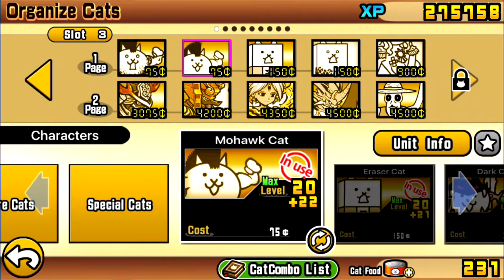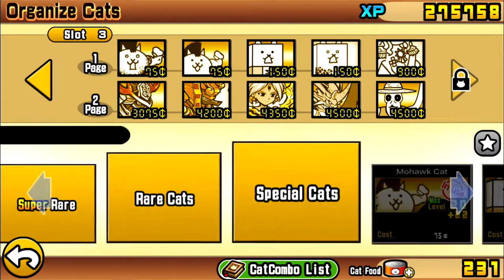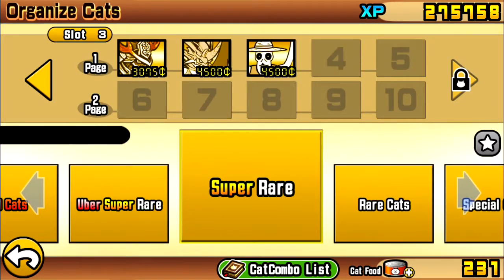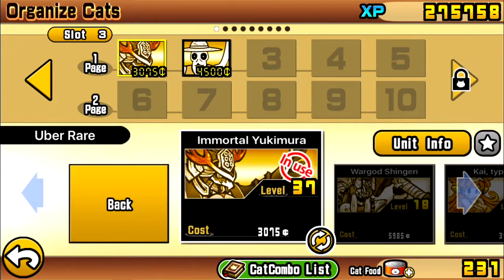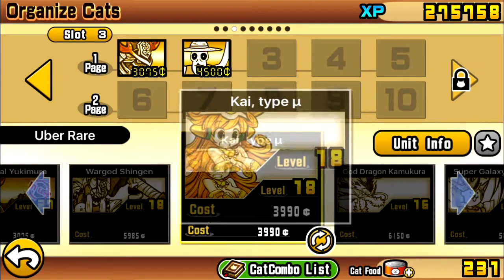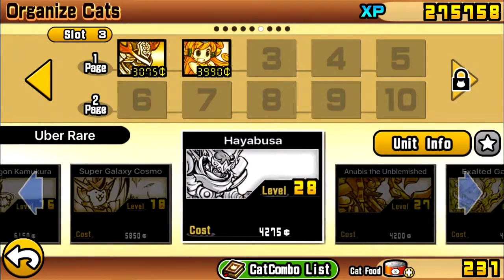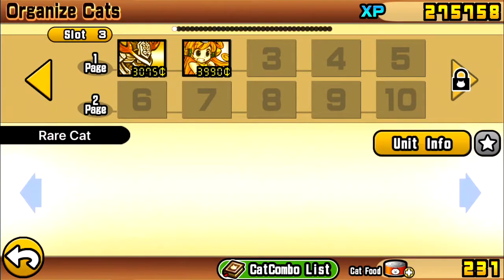Hello guys, today I'm going to be showing off all the new cats that I got. I'll take away all of these besides the new ones. I truly evolved my Yukimura, and I got my very first girl uber super rare, okay. I didn't get anything else besides that for ubers.